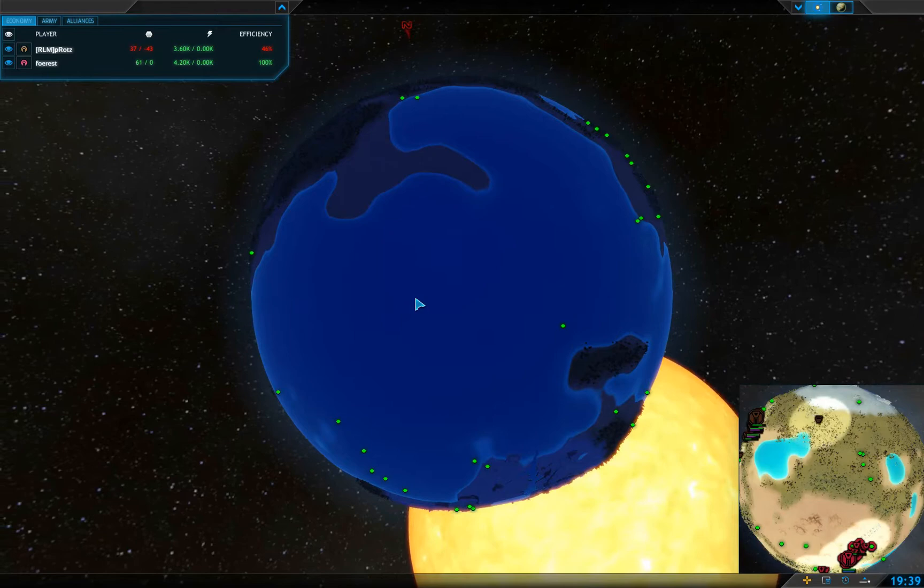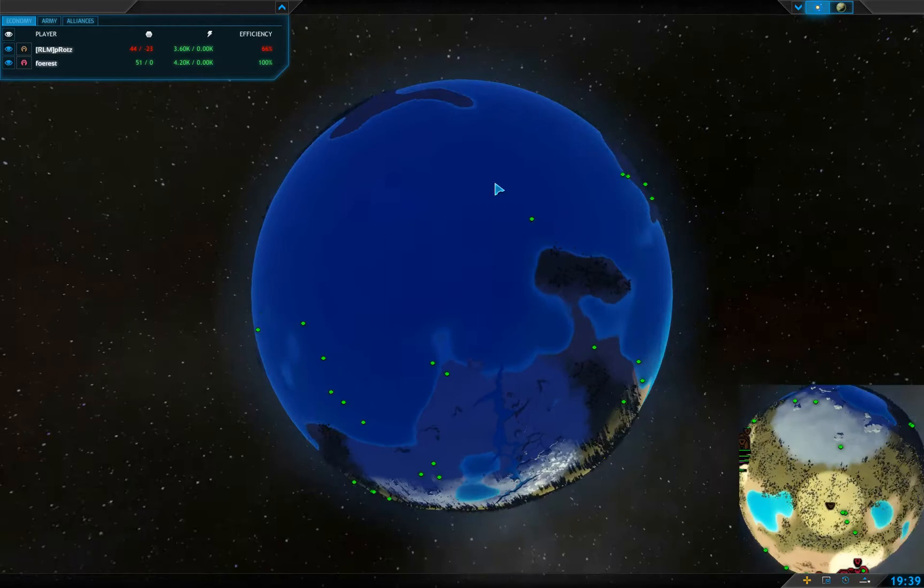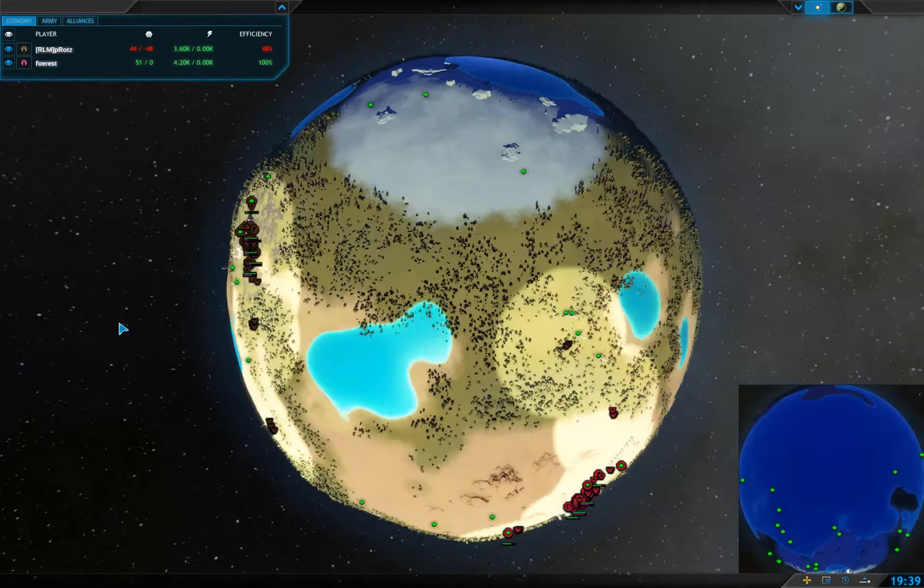If there were a bunch of metal spots or more metal spots along the shoreline, then hell yeah, go for the giant ocean — it can be a huge asset, a lot of map control. But this ocean? Not much.